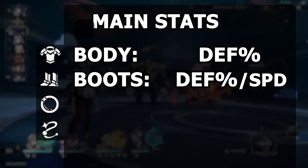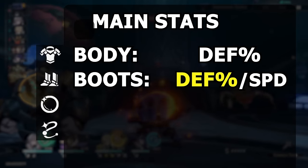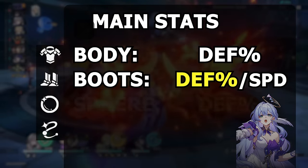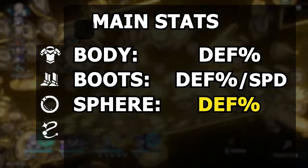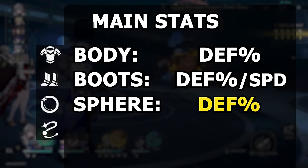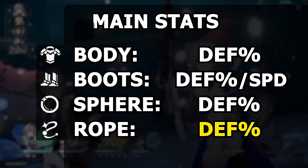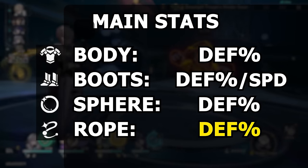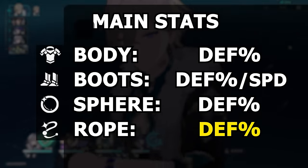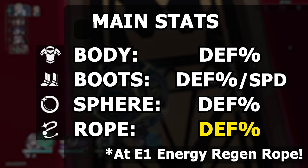For boots, you want defense percent or speed, but for different reasons — defense is better for sustaining and doing damage, while speed giving more actions has value in certain team comps. For sphere, defense percent is superior because imaginary damage helps your damage but doesn't improve your shield value. For rope, defense percent is the best general pick. You only have a 110-cost ultimate and it doesn't affect his shield that much. But at E1, this changes — ERR becomes more valuable.